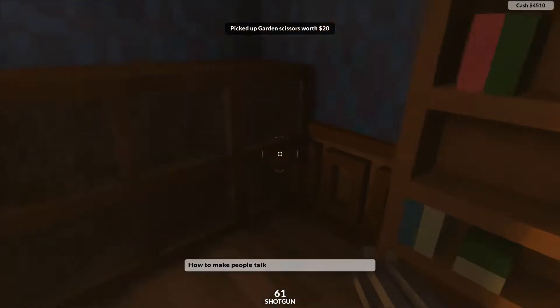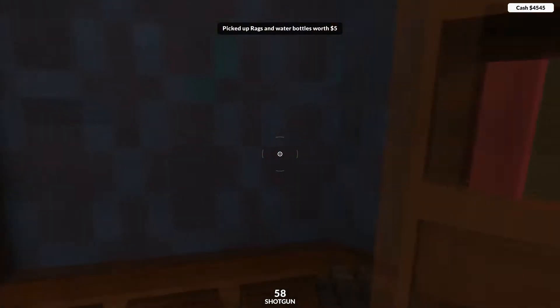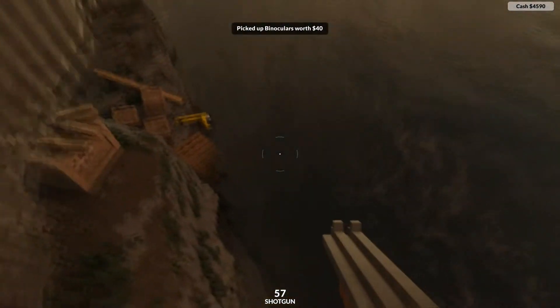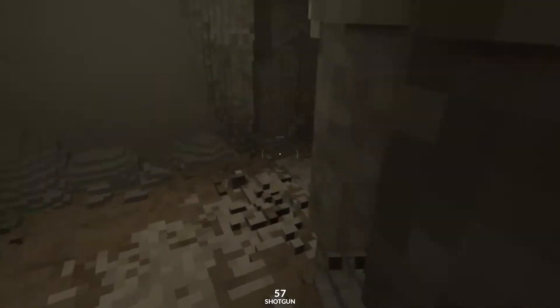In here you're gonna grab a pair of scissors. We're gonna go through this wall, grab ourselves some duct tape, and behind this plant we're gonna grab some water. We're gonna come out onto the balcony, grab some binoculars, then jump off into the water and make our way back up in here.